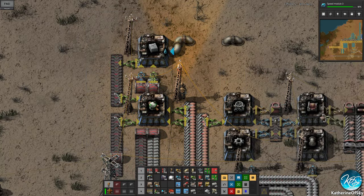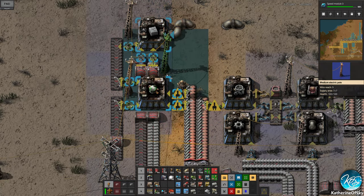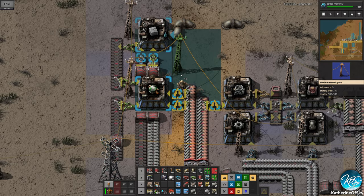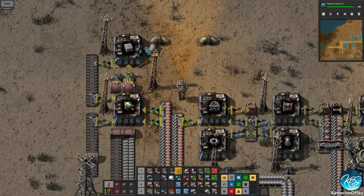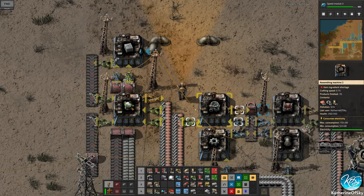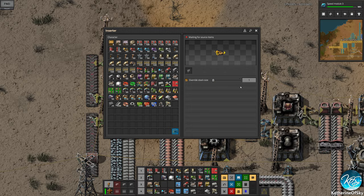Let's put this there, and we can put our nuclear reactors into a box. I'm going to use this and override the stack size to be one. What this does is if you want to have a certain number of nuclear reactors — these things are super expensive, they cost 500 of each material — if you set a stack size on your inserter it might fill the box more than you'd want.